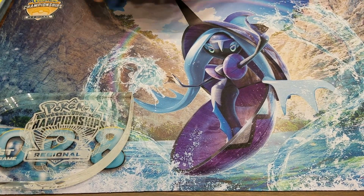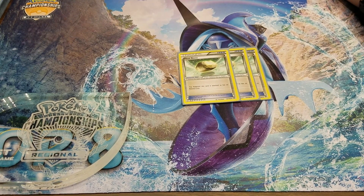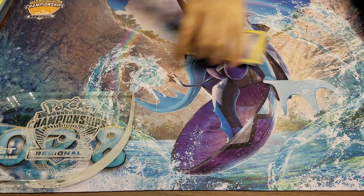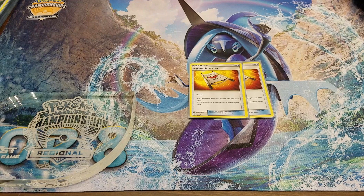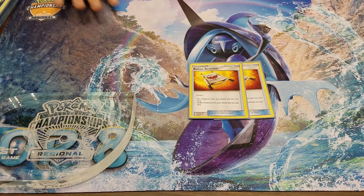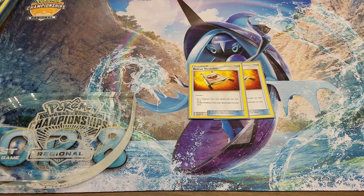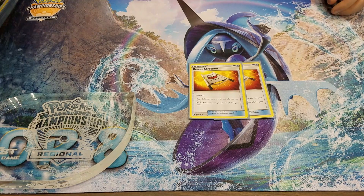I also run three copies of Float Stone. Float Stone is for the Garbotoxin Garbodor to activate its ability, and just in case somebody Guzma's it up, I can Float Stone it and free retreat it back up. I also run two copies of Rescue Stretcher. Rescue Stretcher helps because Garbodor can get knocked out very easily — it's only 120 HP — so Rescue Stretcher can shuffle them back in, or if I really need just one of them, I can Rescue Stretcher it back into my hand and do my stuff.